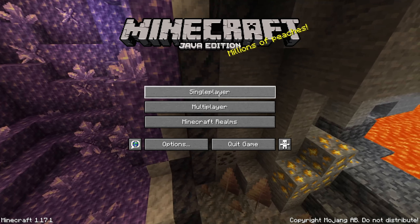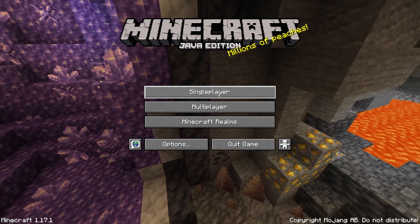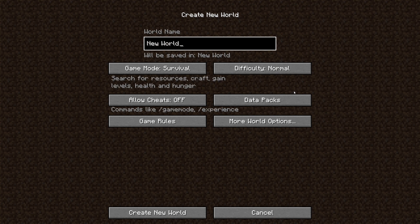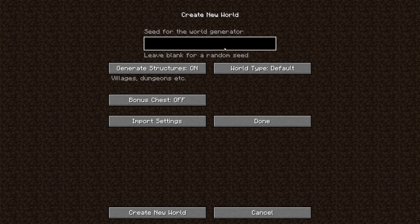What is up guys, Dishward here and we are back starting again from scratch. I already have a creative test world made, honestly I'm gonna delete it — nothing important happened on there, I was just building like a pillar. Anyway, let's go ahead and get started with this new let's play world. We'll call it Dish World. Hard mode survival, no cheats, and we need a seed.